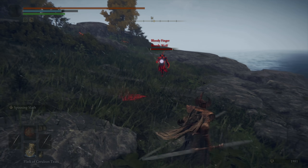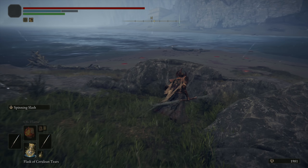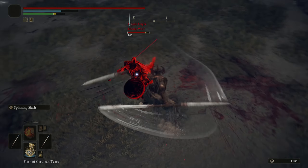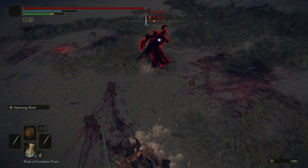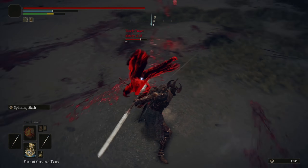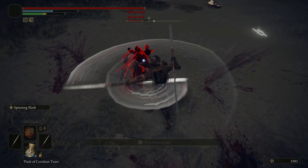Oh, there we go. I got invaded by another one. Hello, Bloody Wolf. Come to the beach, my good sir. Let's have a fun fight. I have dual Twin Blades. I don't know how this is gonna work, but we're gonna try. When you use the weapon art, it just uses one of them.